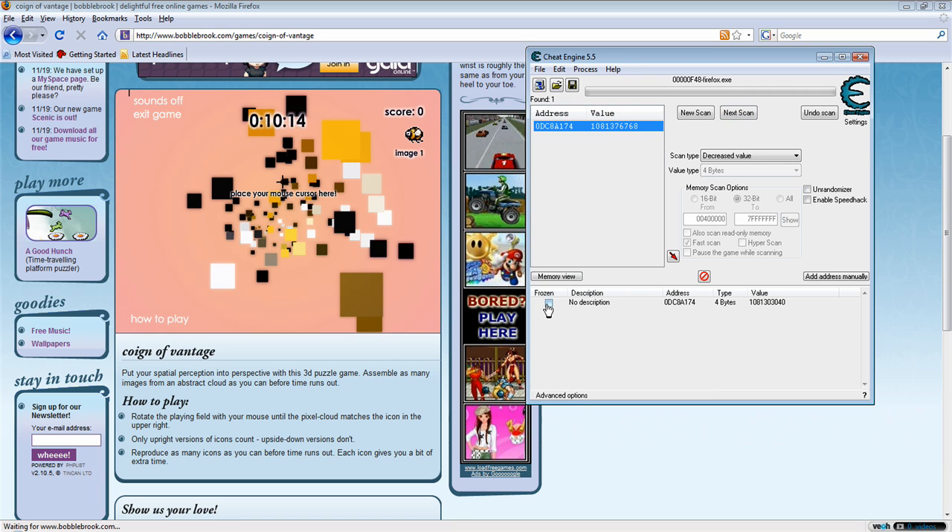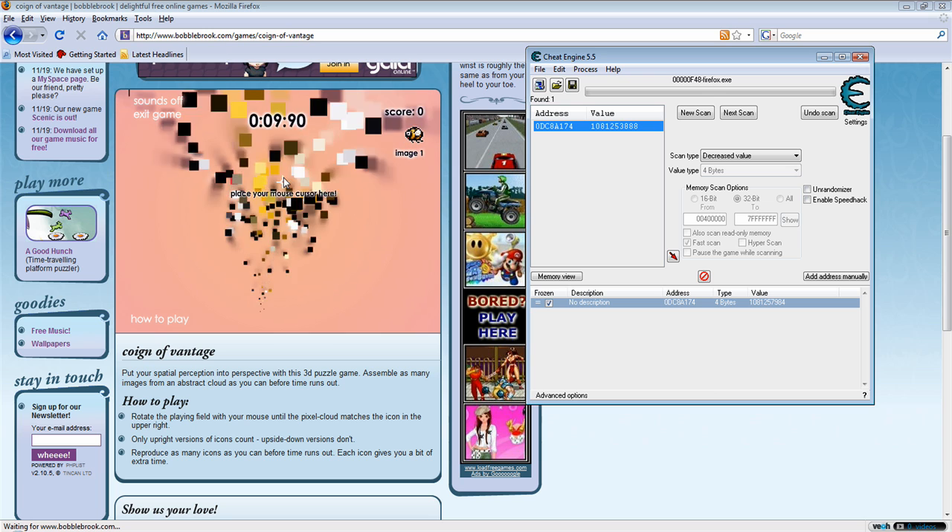Bring the address down, and then freeze the value. Now your time doesn't change when it's frozen, and you can beat the level.